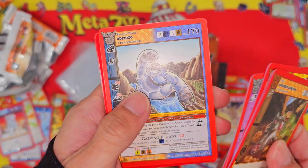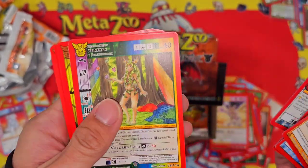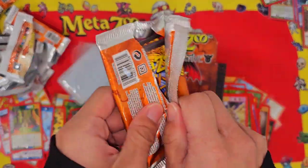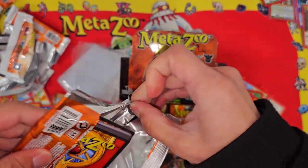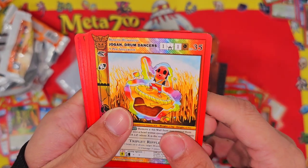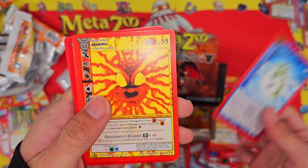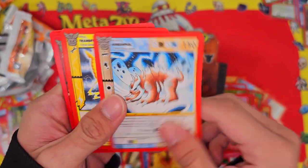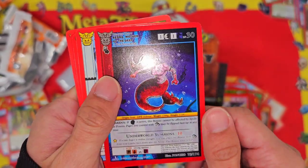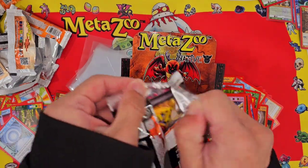Aussie Zo — haven't pulled that one yet — and Reverse Azitok. Chibi Ukatena, Joga, Drum Dancer, Powwow, Tokies, Saved Ocapulco, Abelini, Thunderbird, and Sedna. Wow, this is tough — we only got 5 hits so far.